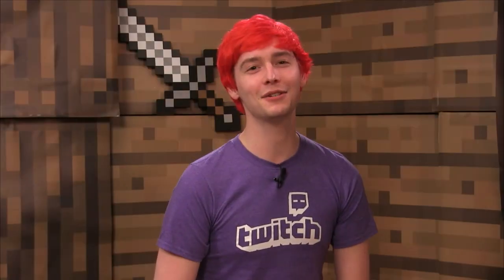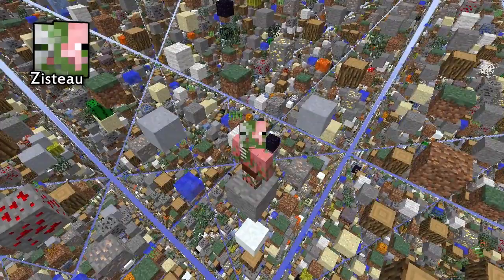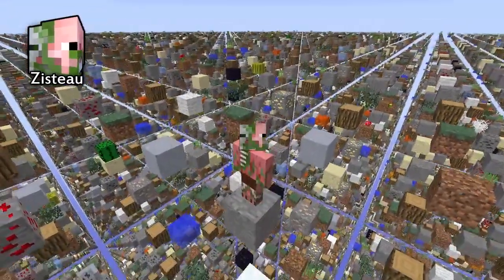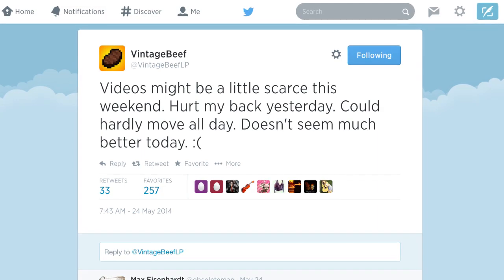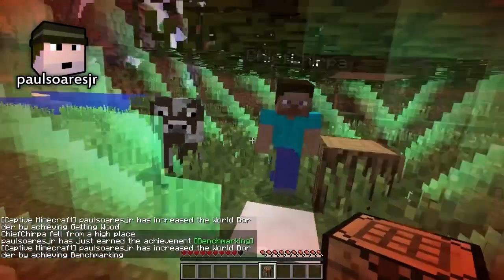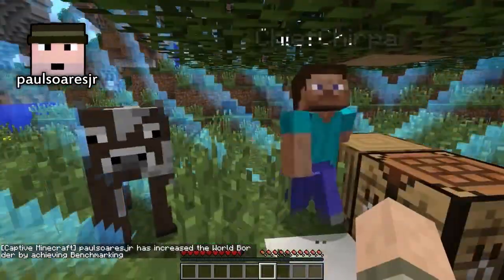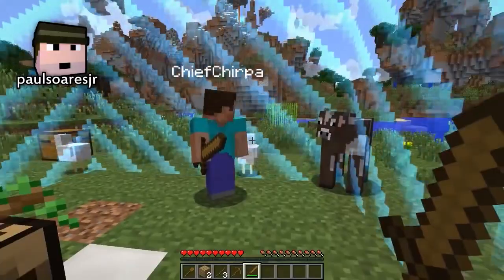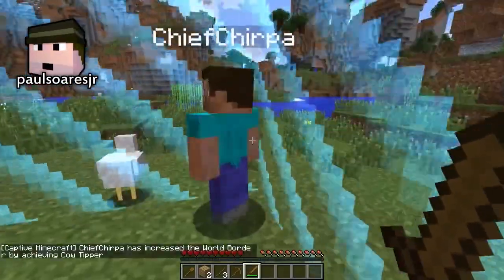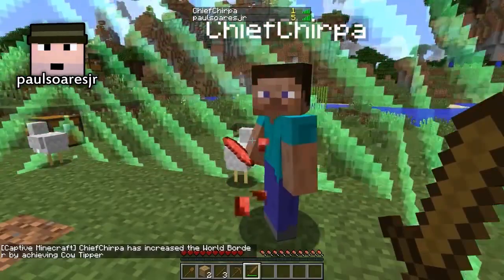Moving on to miscellaneous news: Zisto starts season 2 of Rules That Matter, this time playing Sky Grid, made by Seth Bling himself. Beef hurts his back this week, so that's why his videos are a bit slower. Pulsaurus Jr. and his son Chief Chirpa start a new co-op series playing Captive Minecraft, where they both attempt to survive in a small world that expands as the team gets more and more achievements.